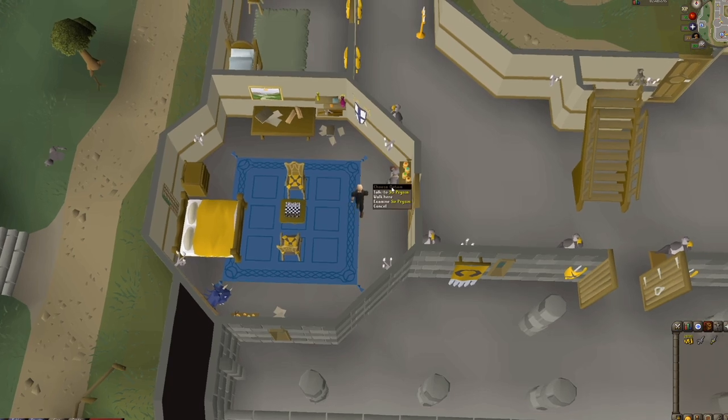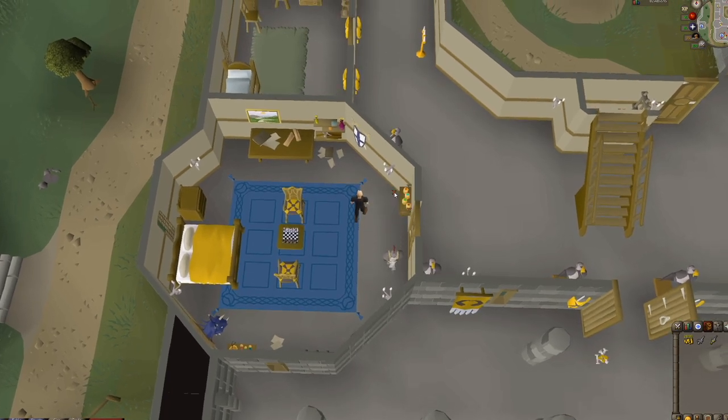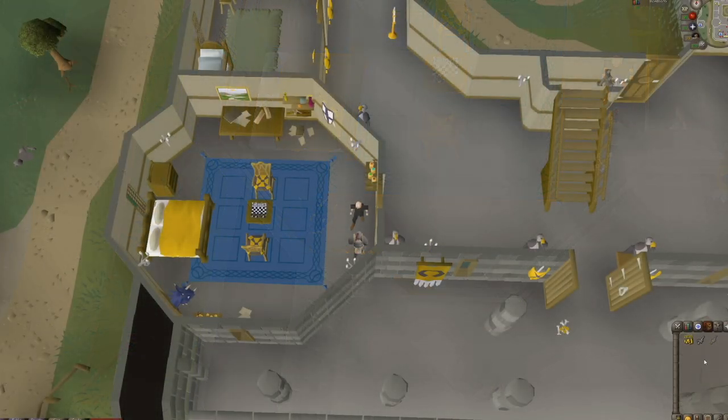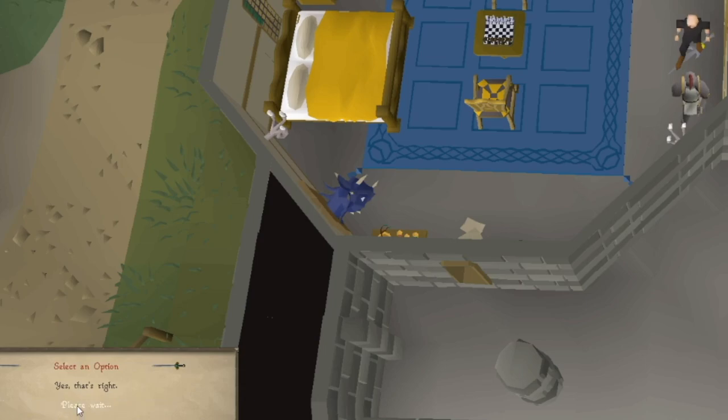If you've lost your Silver Light or your Dark Light, you'll need to go to Sir Prizen in the Varrock Castle and talk to him. If you get the first dialogue, it means that there is a Dark Light or Silver Light somewhere in your bank. When I drop-tricked the Silver Light, you can see another dialogue option that says 'I'm afraid I've lost Silver Light.' Sir Prizen will allow you to buy another one from him for 1000 GP.